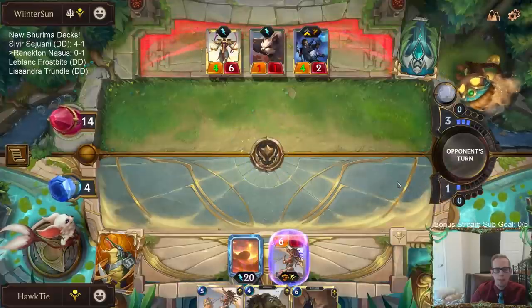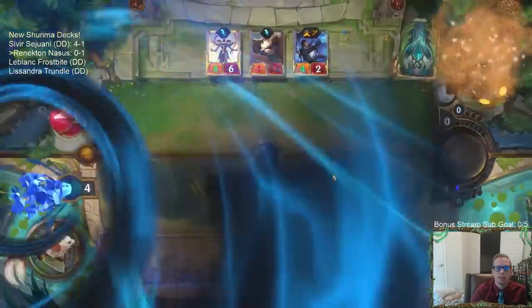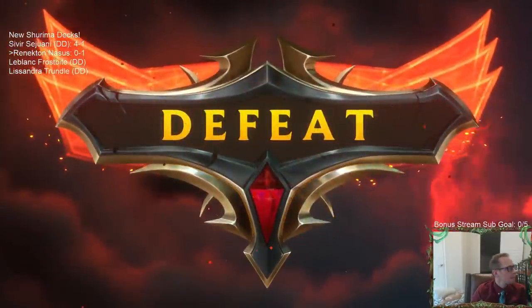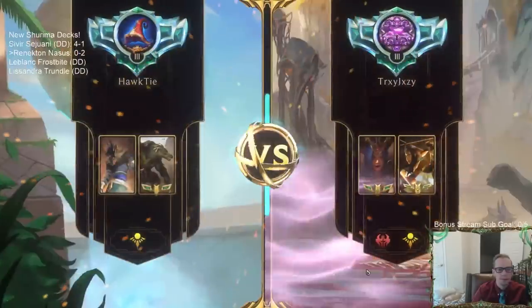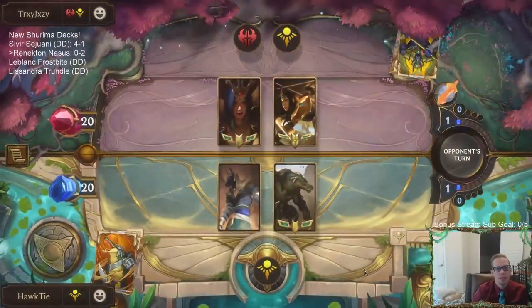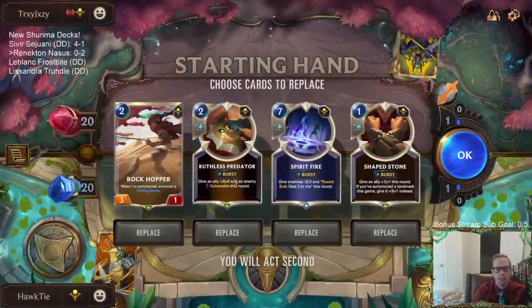Could really use some Challenger. We didn't have any of the Vulnerable stuff in the opening hand. If we did, I really regret mulliganing it. Ruthless Predator — this kind of stuff. Ruin Runner and Sivir are their two biggest threats and they have Spell Shield, so Vulnerable doesn't necessarily help against them.